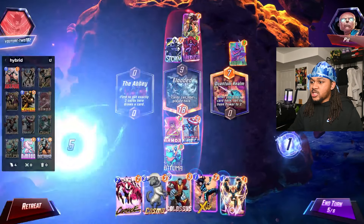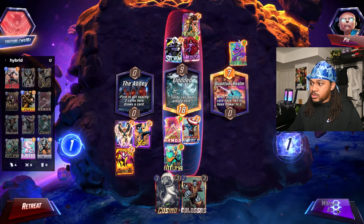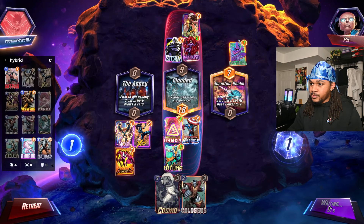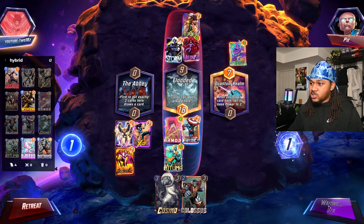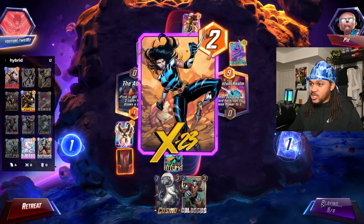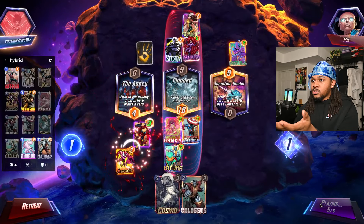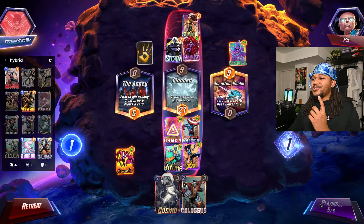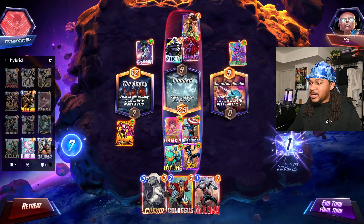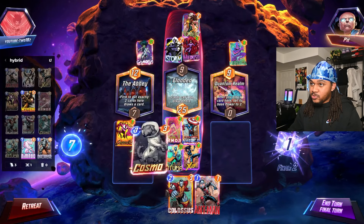Let's actually kill Nova right here. Then we're gonna find out what's happening on the last turn. We get Nova, we get that — do I still get to pull my card? Put exactly two, that's tough. We get seven points right here though.